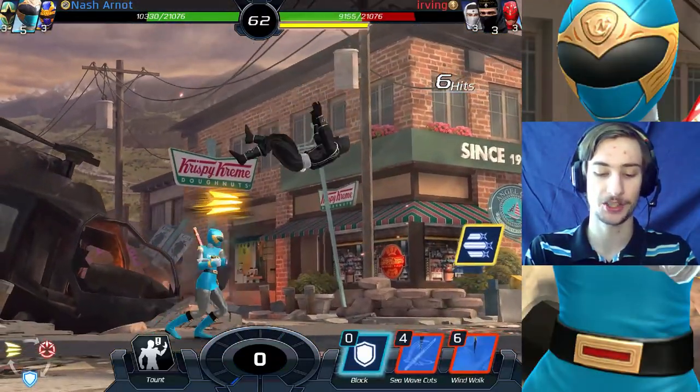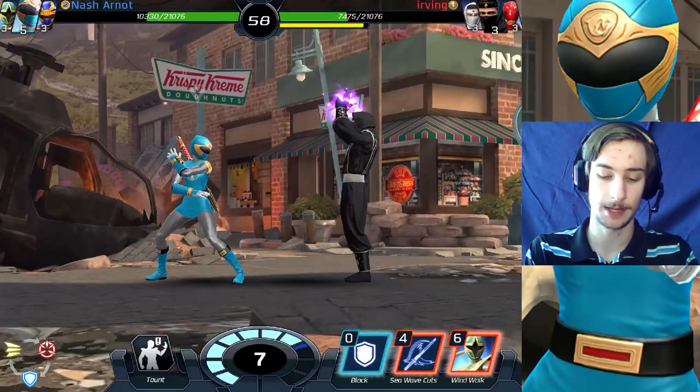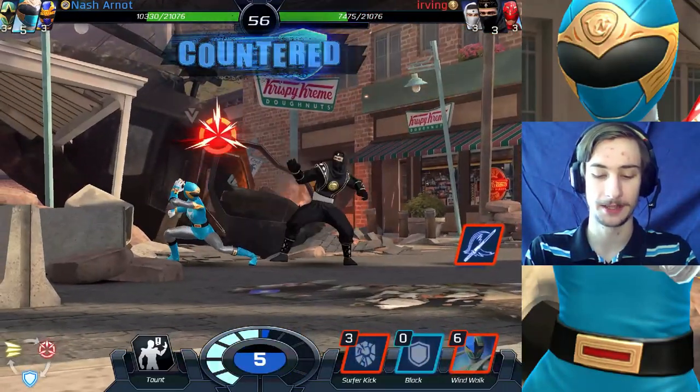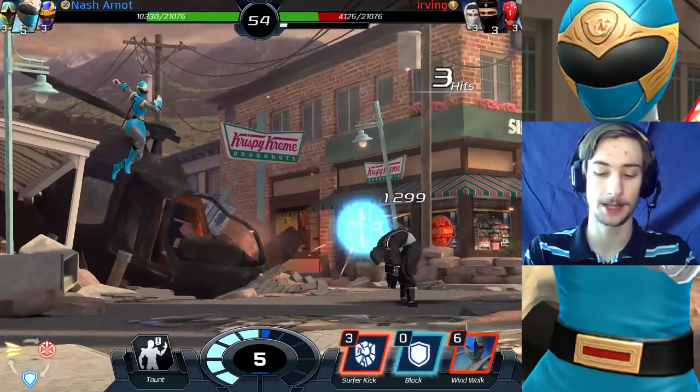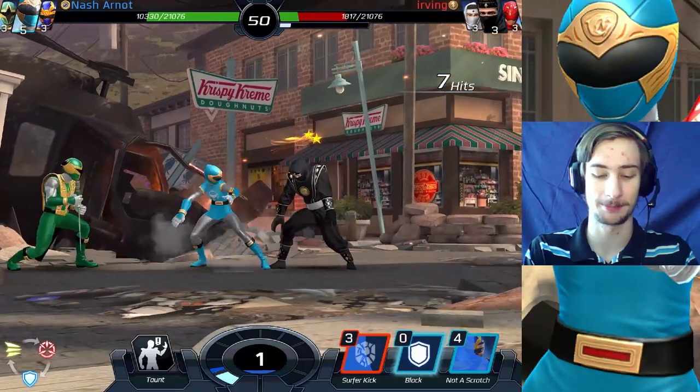Now they're in the air. And ninja beams before I get my energy reset. I do have a block in my first slot, but back away. And block him. Sea wave cuts once again. Up you go. Here's a grand slam. And triple tempest — or wind walk. It's still pretty much just that.